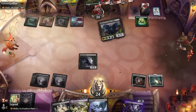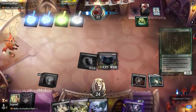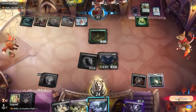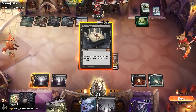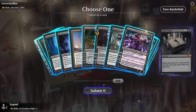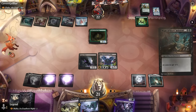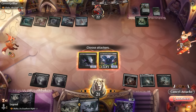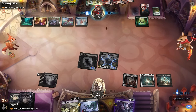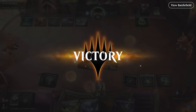We play our commander and keep a Fatal Push. Next turn we Grim Tutor for Night of Souls Betrayal — could also get Massacre Worm but that's not permanent. Now every creature will permanently die with Night plus Maha active. The opponent could give plus one counters with their creatures but can't put certain pieces in play. This is basically a lock until they deal with one of our pieces.